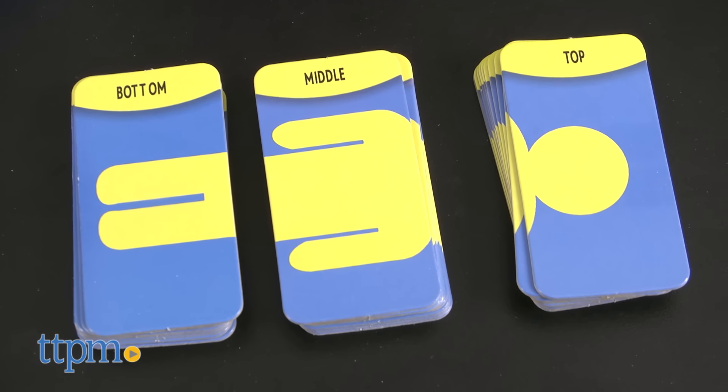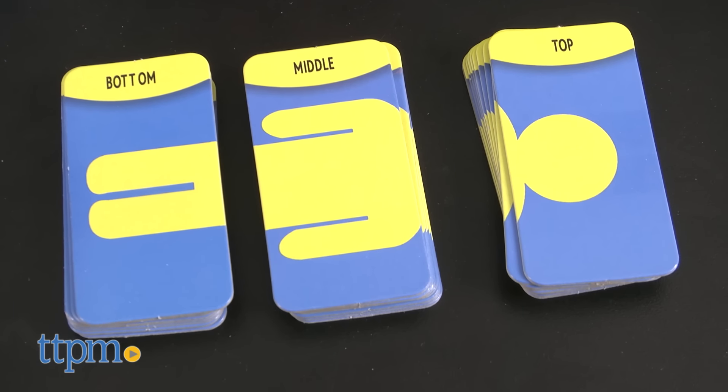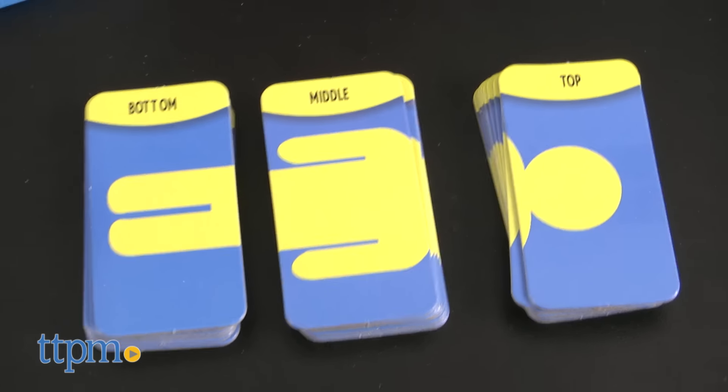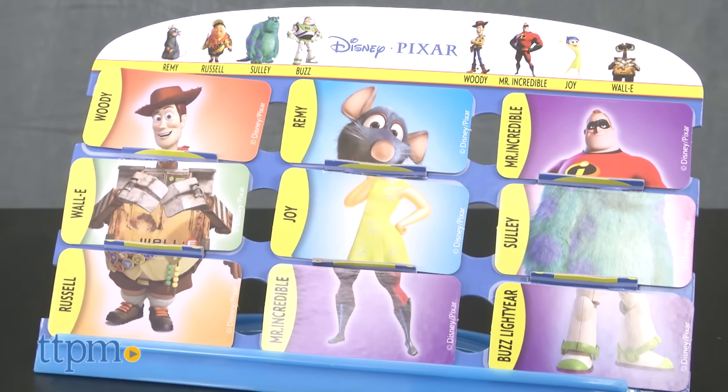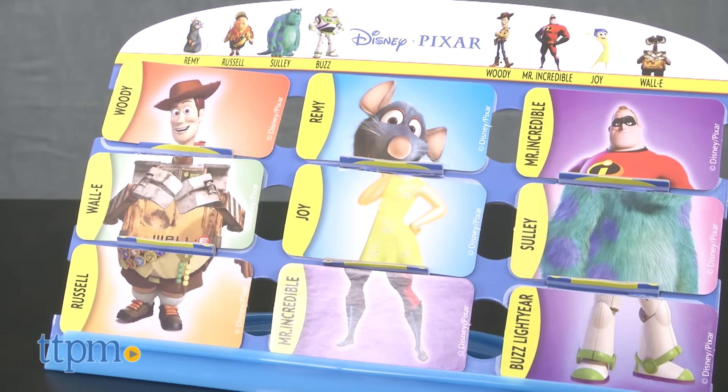48 tiles with tops, middles, and bottoms are placed face down in the middle of the table to form a draw pile. Each player gets nine tiles to start — three of each kind — and stacks them on their display board without the other player seeing.